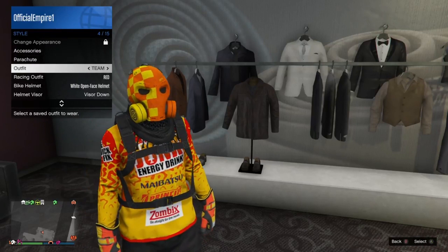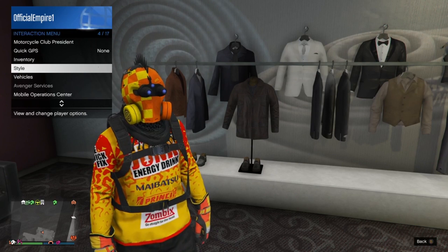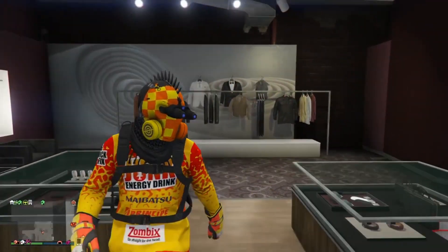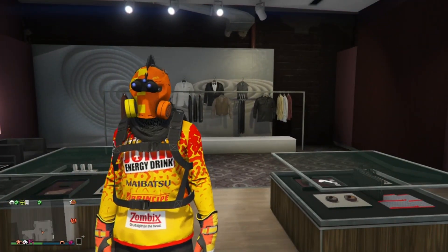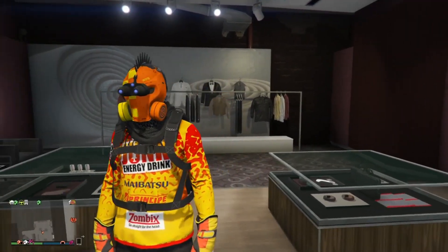Then you're just going to select and equip the night vision goggles with this. I'll leave a link down in the description on how to equip the gas mask with the night vision goggles.